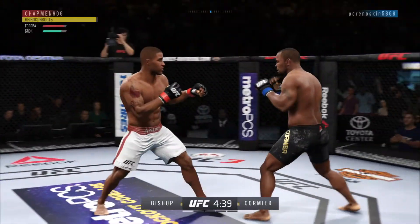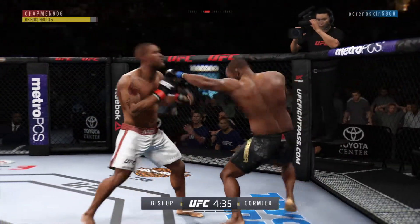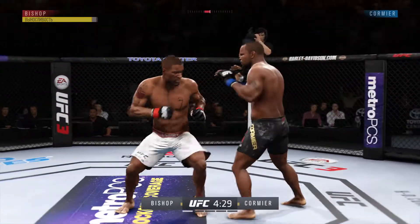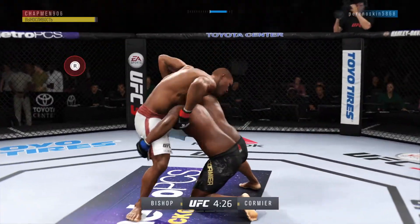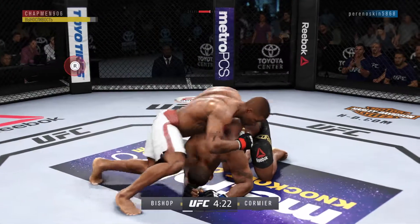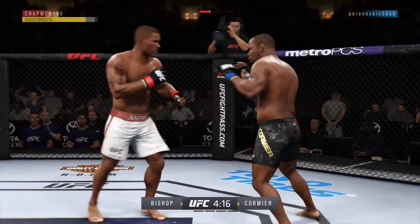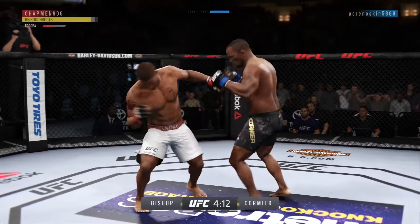Takes a lot of practice to make a jab look that easy — lands flush again. Nice straight there by Bishop. Going for the takedown here. He's gonna try to take the back. He just decides to get up. Double jab.